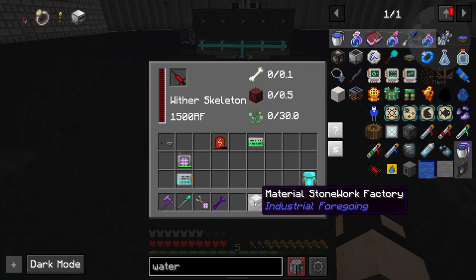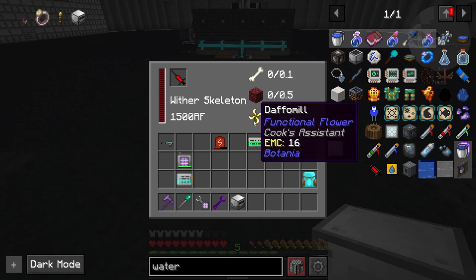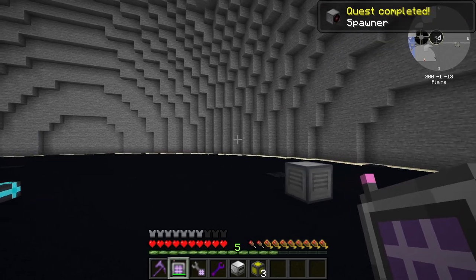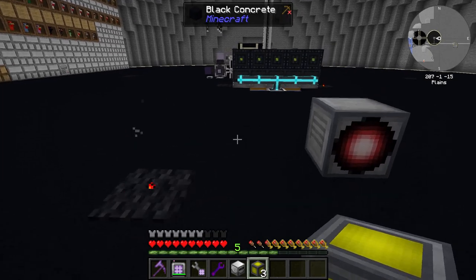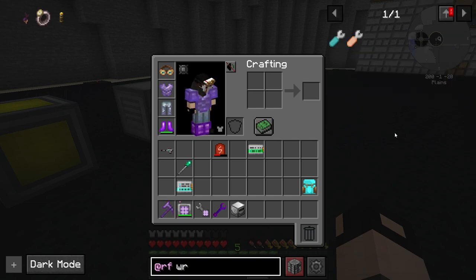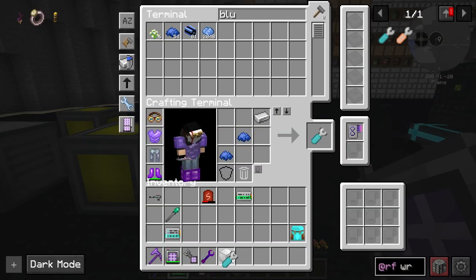We have bones and it only takes 0.1 bone per spawn. Netherrack we will have with our material stonework factory, and this needs 30 of something organic such as carrots, potatoes, or seeds - anything you want. I think we're going to use sugarcane because we have loads of it. Next we need three matter beamers - three is the minimum but you can build more and connect more to the spawner to provide resources at a faster rate. The three matter beamers need to be connected to the spawner. There must be a wrench of some sort - yes, the smart wrench from RF Tools. Easy to craft.